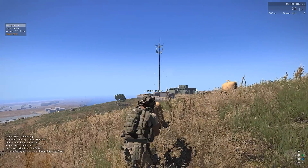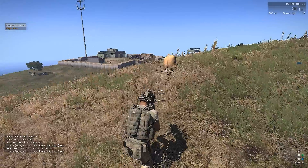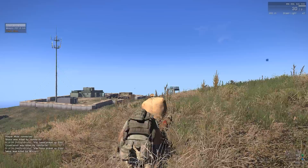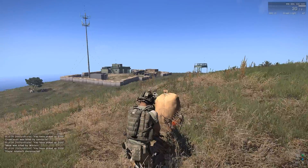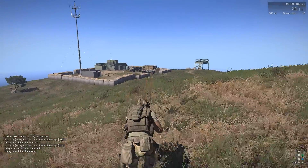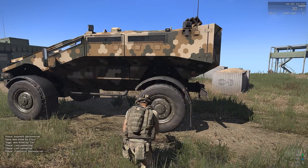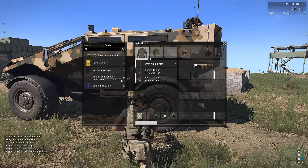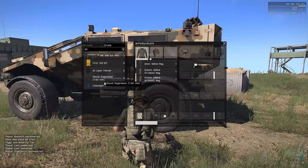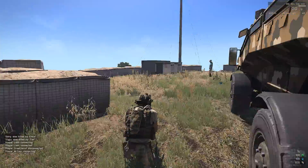It looks like you can't actually pick up food and drink right now — these icons are normally for food and drink but I think they're showing money icons instead, making it easier to spot the money. So I'll just pick up all that. Got $600 right now. Of course you can scavenge all these vehicles and find loads of stuff inside them — another laser pointer, a sound suppressor that doesn't fit my weapon, and some chem lights. I love it.